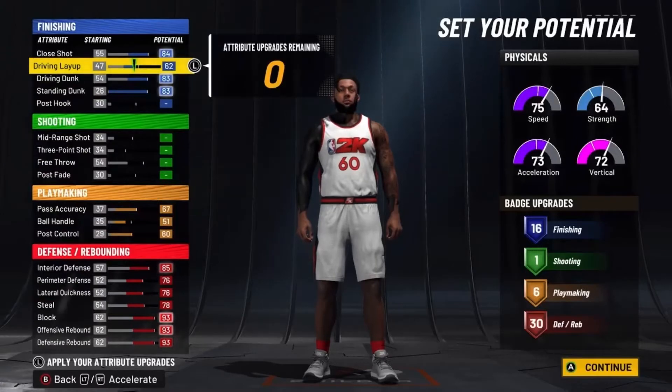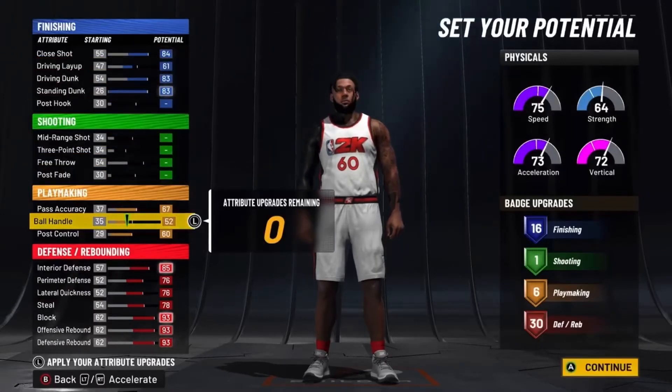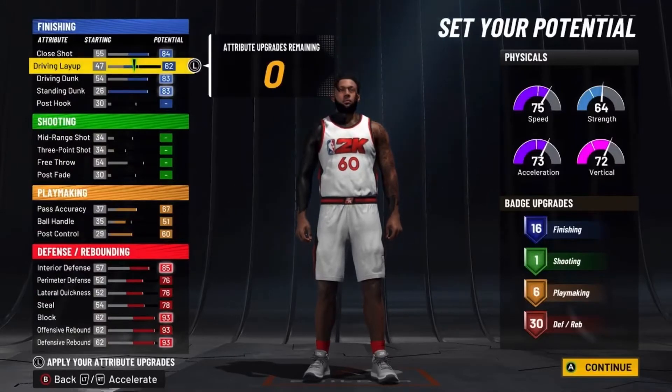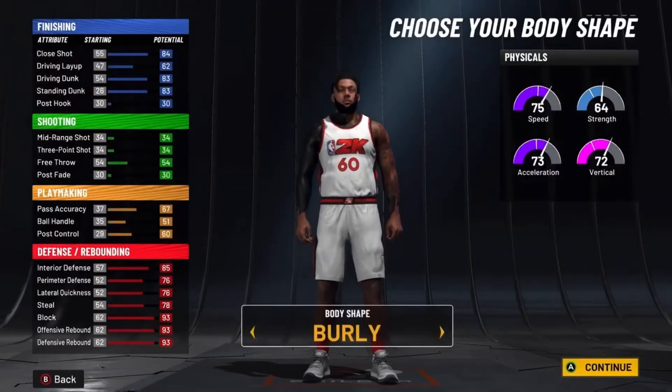I'm just going to put that last one on driving layup, but it really doesn't matter — you're not going to get any extra badges from it. This badge spread is 16, 1, 6, and 30, which is definitely the best badge spread for an inside big. It's 53 total badges, which is really good.